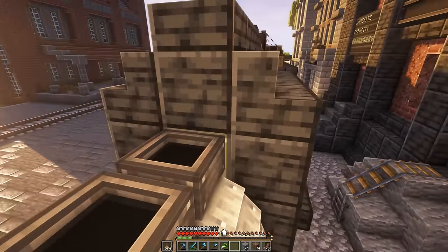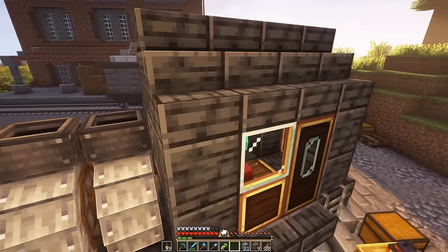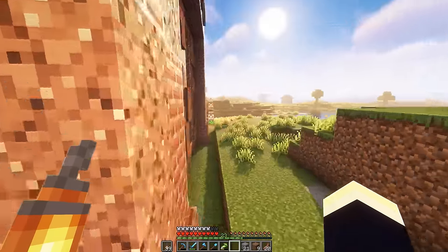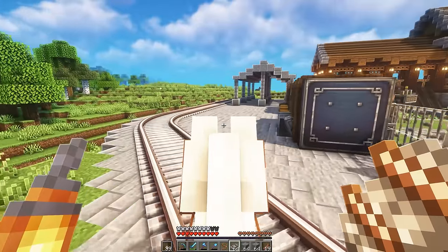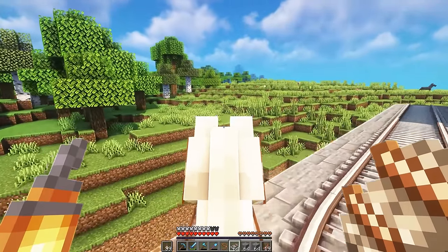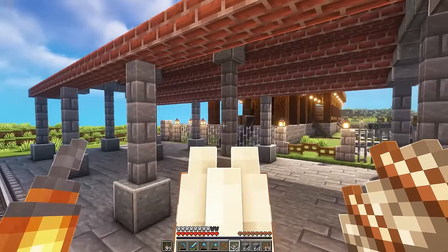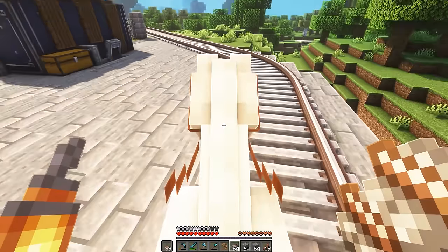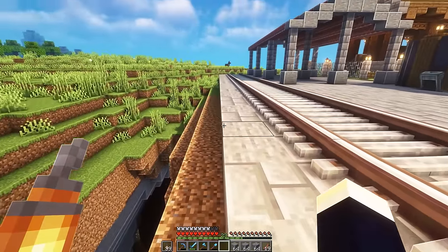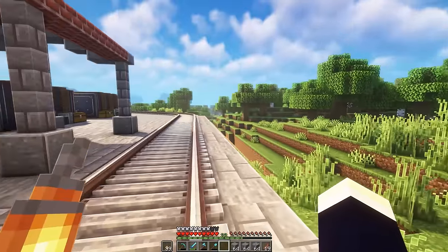I'm actually going to reverse this back to the station. We actually need to go and change up our station that we made over at the mill, because I realized I kind of screwed it up a little bit. I'm going to grab some tracks and head over to the lumber mill. Okay, here we are back at the lumber mill. So what I want to do is actually have this little rail here kind of branch off over this way. And then I want it to loop around into this rail here so that our train is going to be facing this way when it's parked so that we can load our wood onto the little carriages here. And then our train will go back on its merry way back to the base.